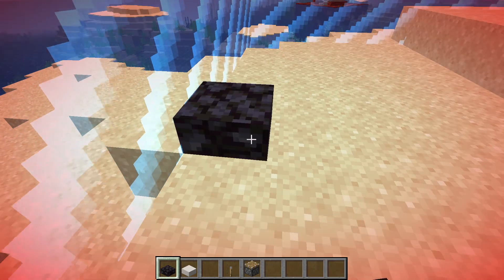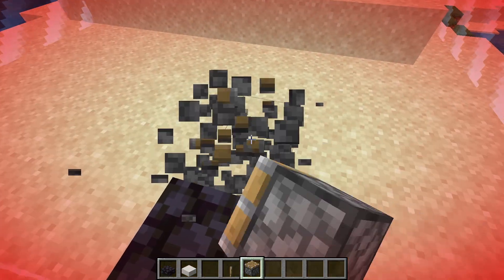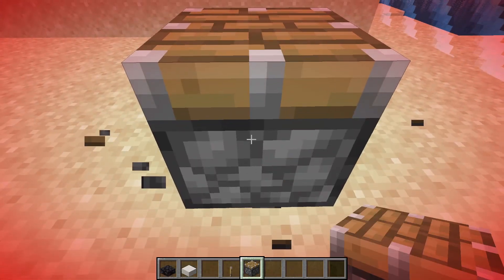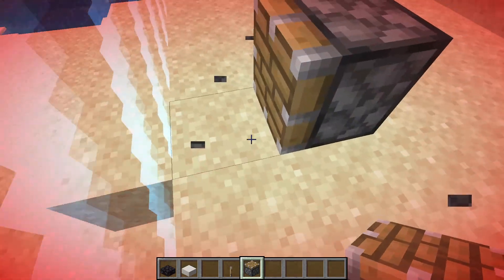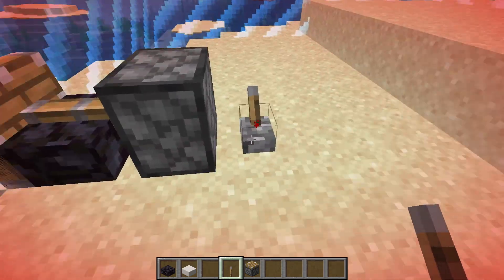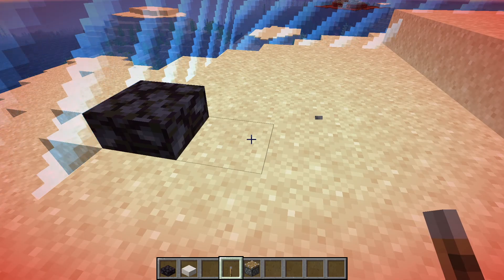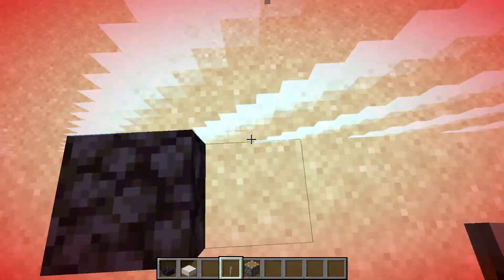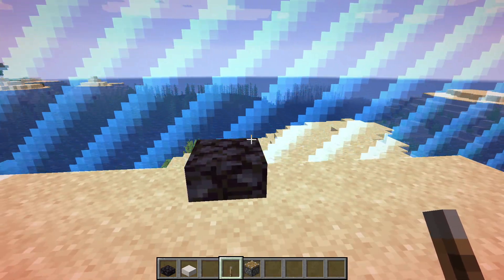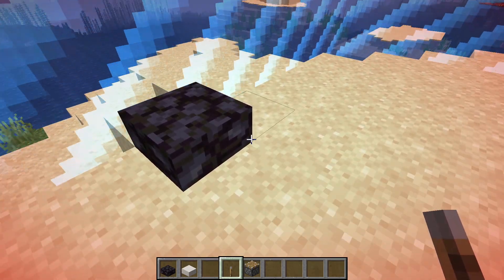So you go over here and put the first slab here, hit it a couple times — there we go. Then you do it like that and power the piston. It's going to do this, and then you just break the piston and break the lever. So now this block is both in the border and not in the border — it's technically not in the border but it is in the border. The texture is visible inside the border but the block is unbreakable because it doesn't exist.